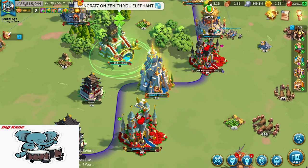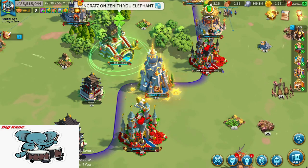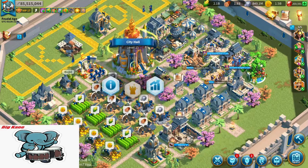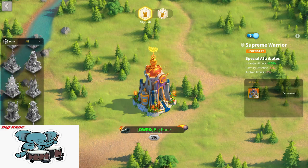We only had one in our kingdom but he managed to place top 10. It rewards the most valuable city skins in the game, which range from all troop types to open-field specialty. Dynastic Conquer, a skin from about a year ago, is still regarded as the best open-field skin in the game, giving 8% defense to all troop types while only subtracting 10% cavalry attack.